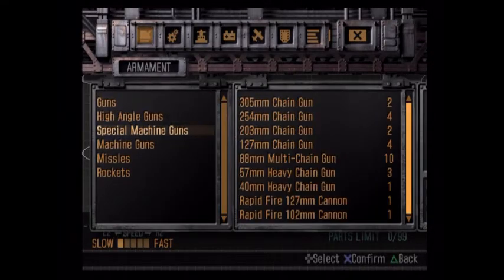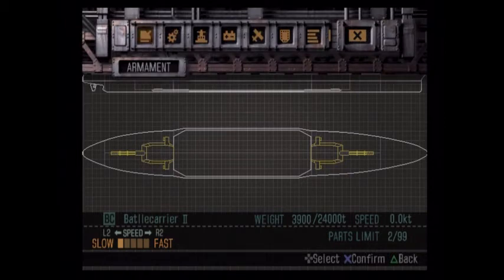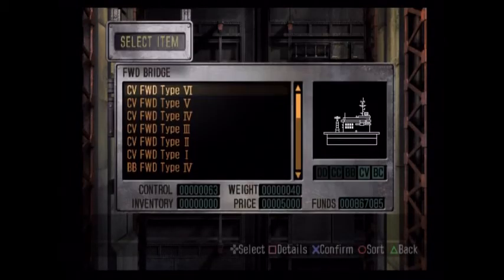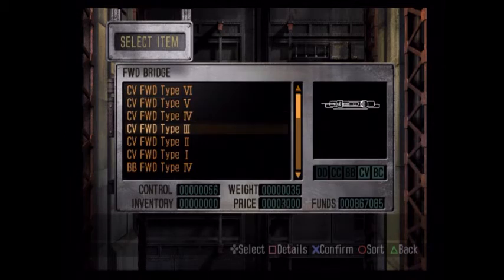Because we have the technology, I'm curious — we will probably change this out at some point, but I'm curious to at least try it. The chain guns have intrigued me. We might even have to widen those out so we can get more boilers on here. I don't think we got any new carrier bridges, but we can go check. Carrier Forward Type 6 — I guess we did get this and just forgot about it. Type 1 has 63 control? I thought I had like 50-something. I'm confused now.